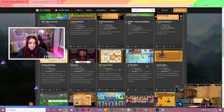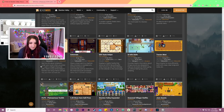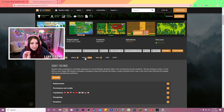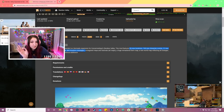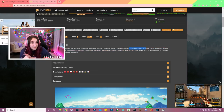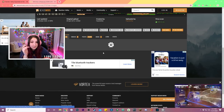Look up 'Content Patcher' — the NPC map locations one is probably the best one ever. But here it is: it's called Stardew Valley Expanded. It says this mod features 26 new locations, 158 new character events, 12 new NPCs, a new village, 800 location messages, reimagined maps and festivals, a huge remastered farm map, and a new world map reflecting all the changes — and more. I was like, what the hell.